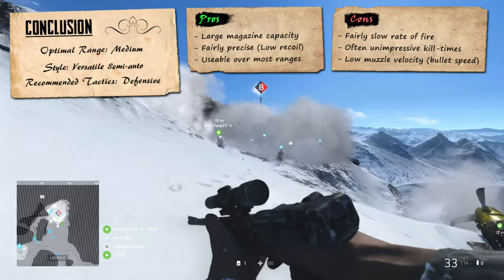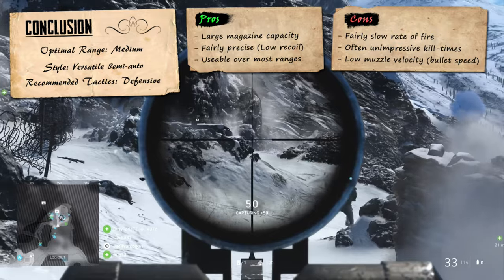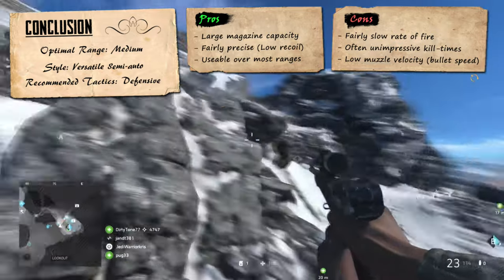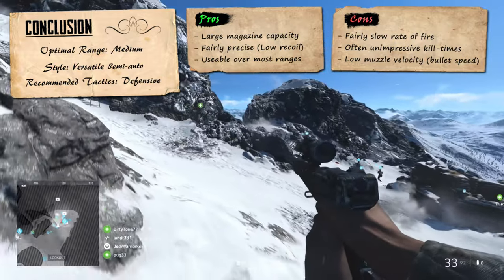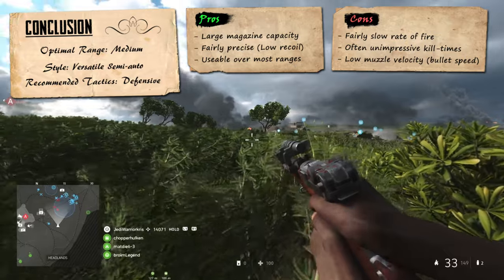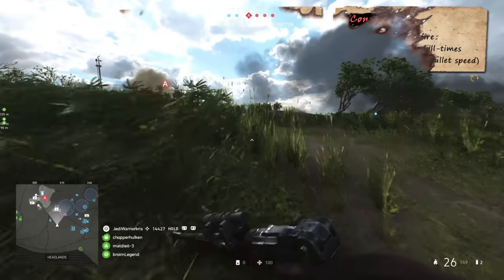More shots will be required to kill at medium range, but you'll have plenty of them at your disposal, with the PO8 Carbine holding quite a lot of ammo per magazine and having reloads that shouldn't give you any issues. You'll have to spam shots quickly while trying to stay on target in some gunfights, and it's not always easy to stay locked on, though the large mag size, steady semi-auto fire rate, and controllable recoil still make the gun very reliable and versatile, being useful over most distances.